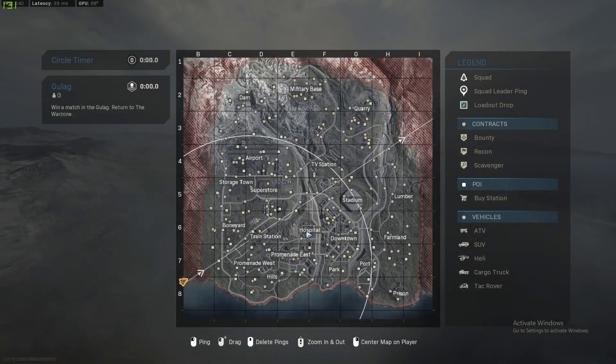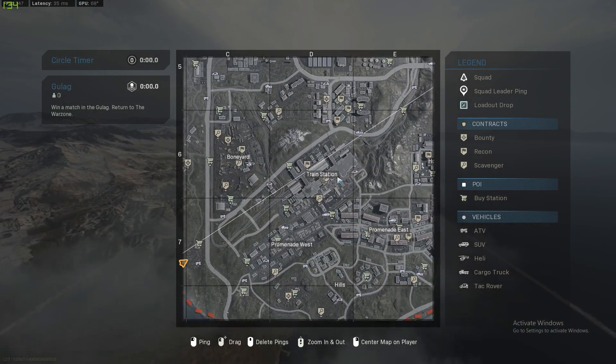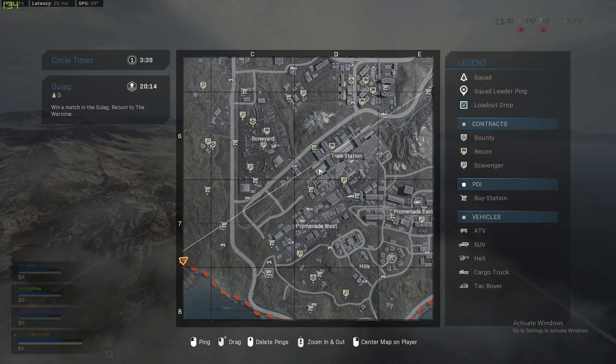The first step is how to pick a spot. Find a way to make money — determine what kind of player you are and how you want to play this game. It's going to be different from game to game, but there are two ways to make money: kills or looting. You've got to decide.